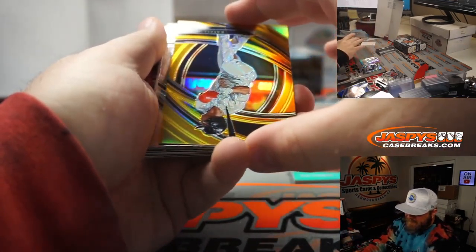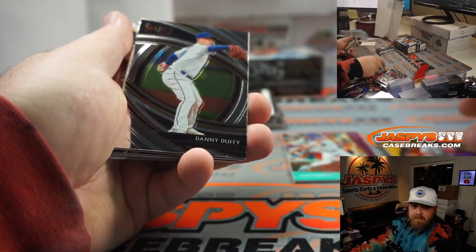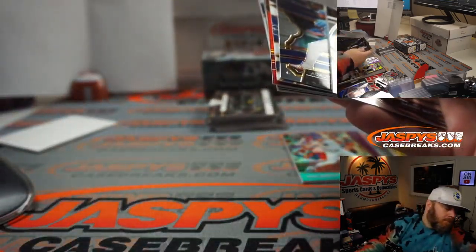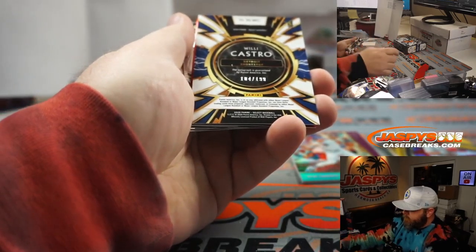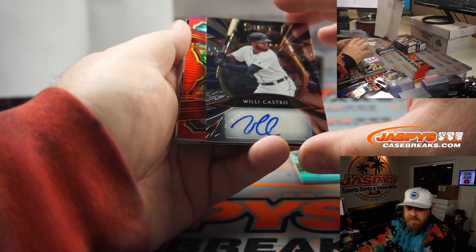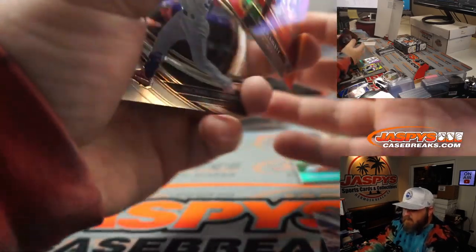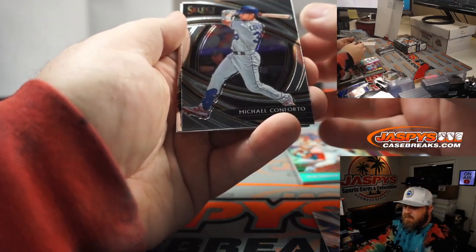Rafael Devers Gold, 4 out of 10, for the Red Sox and the AL East — Walter Lutz. Willie Castro auto for the Tigers — going to the AL Central, Walter Lutz. Jack Flaherty, nice team color matching, Red to 199 for the St. Louis Cardinals and the NL Central — John Dineen.